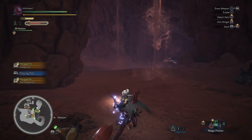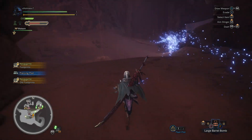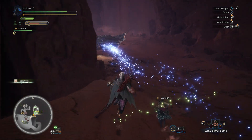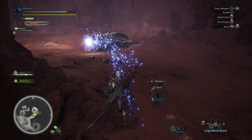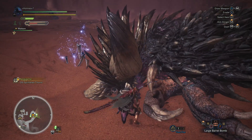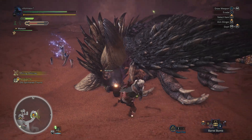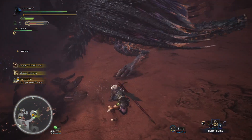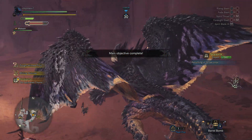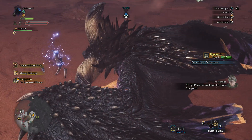The key tactic — at least for long sword — is staying near his back legs. That's the best approach. Once he grows those black spikes on his arm or tail, focus on one — don't alternate between them or it'll get too hard to break before they fully harden. And there we go — down goes Nargigante! This guy is pretty freaking badass.